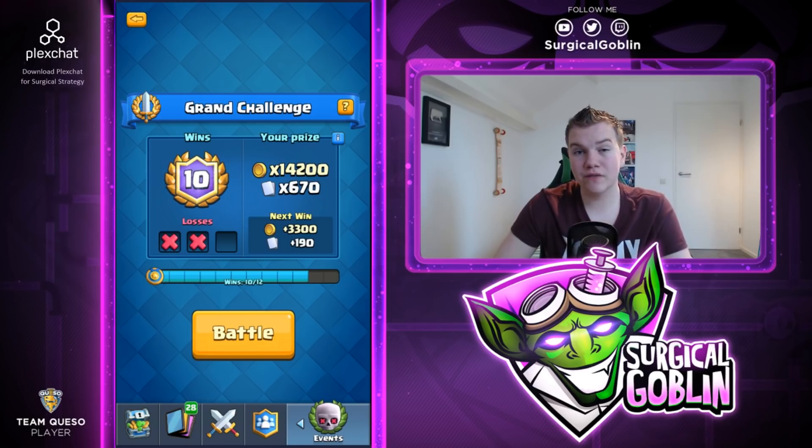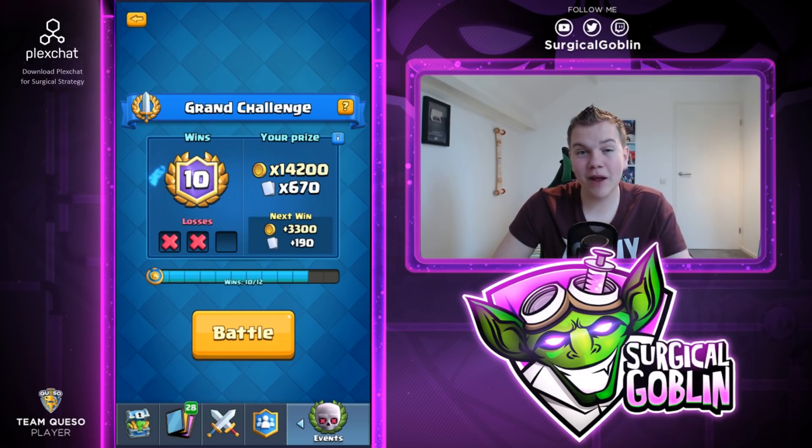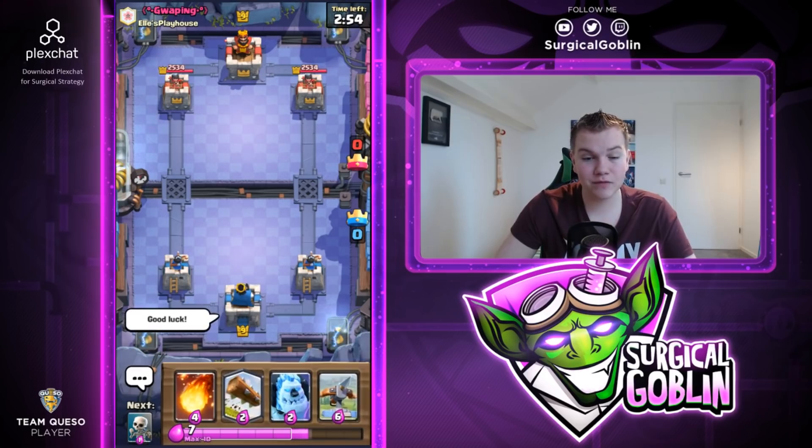Wow, what a game — it was actually really close. I had the matchup but his flying machine was played so well. We couldn't really fireball it because if we fireball his flying machine then we couldn't defend his prince or other units he was dropping. He had a really good pressure setup — definitely really well played on his part. But eventually we were able to break through and get the first match. So that's 10-2 right now and we just need two more.